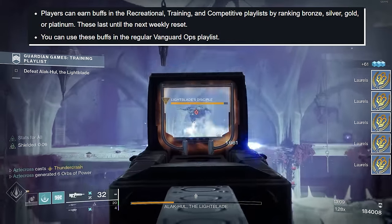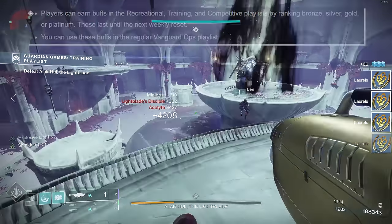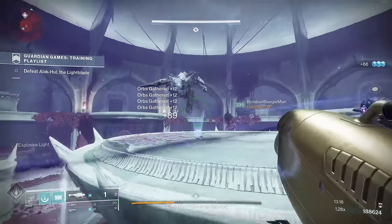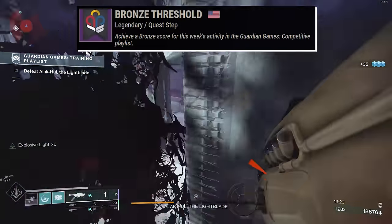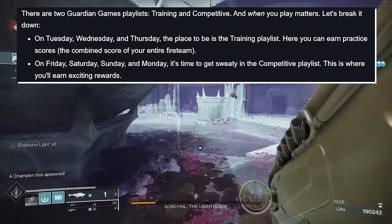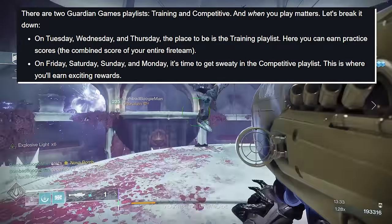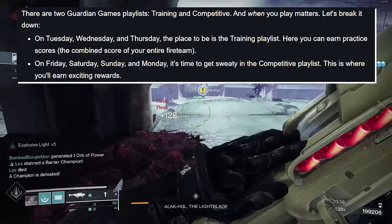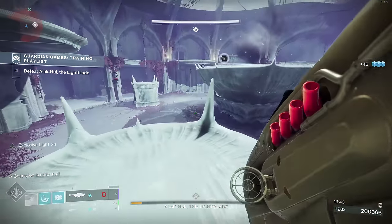These buffs only apply to Guardian Games playlists as well as Vanguard Ops — but it's a very nice buff; you're going to be scooting through these Nightfalls. Currently, the recreational and training playlists are the only ones available. In order to progress Shoot to Score, you need to participate in the Guardian Games competitive playlists. This playlist will cycle in over the weekend, starting Friday, Saturday, Sunday, and Monday, replacing the training playlist, which runs Tuesday, Wednesday, Thursday. The competitive playlist is where we'll earn exciting rewards — I'm assuming that means the SMG — so random rolls for the SMG should hopefully be dropping from the competitive playlist.